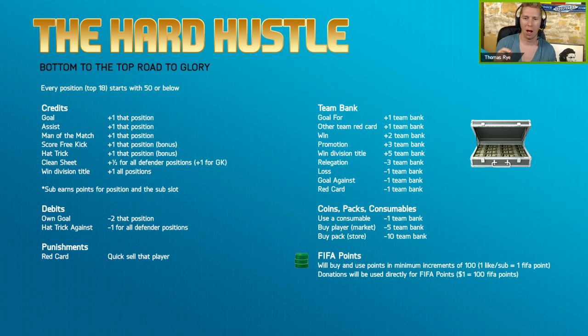Now let's jump back to the rules. A goal gets you a plus one at that position — so if my striker scores a goal, that position is going to go up one, and I can trade out my 50 or lower rated striker with a 51 rated striker. The credits: you get one for a goal, one for an assist, one for man of the match. If you score a free kick, you get a bonus — one for the goal and one for scoring off a free kick directly. You get plus one for a hat trick on top of the three goals.